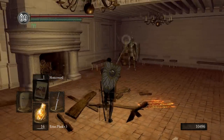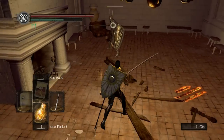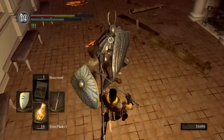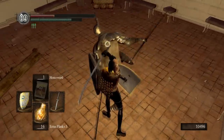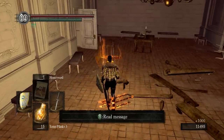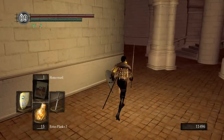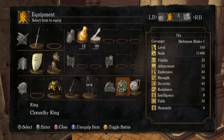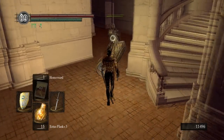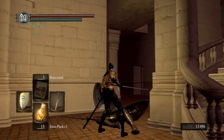Here's the standing R2 two-handed: 393. It's good damage, just a long attack. Alright, let's see how this bad boy does with the Hornet Ring equipped. I have to swap out the Chloranthy Ring and put on the Darkwood Green Ring. With the Hornet Ring, plus 15 Uchi — 972. It's pretty good damage.